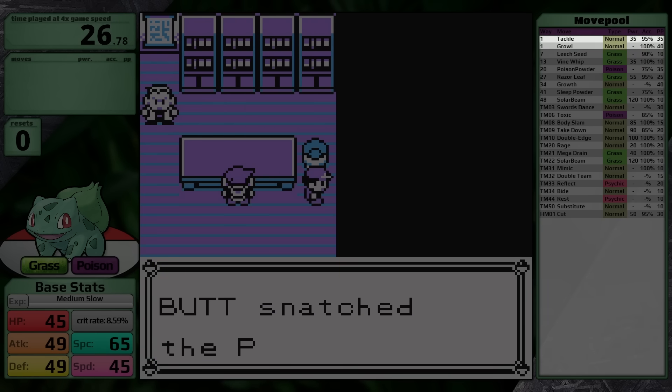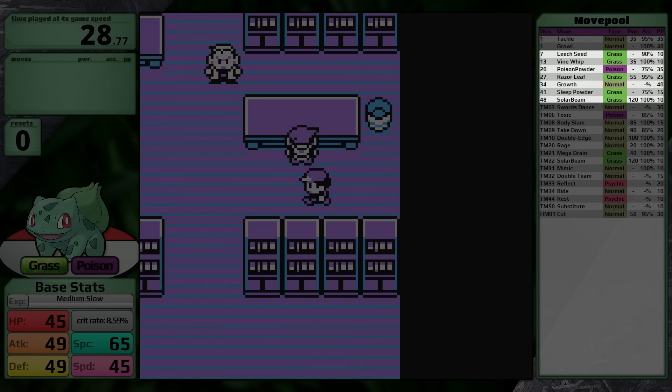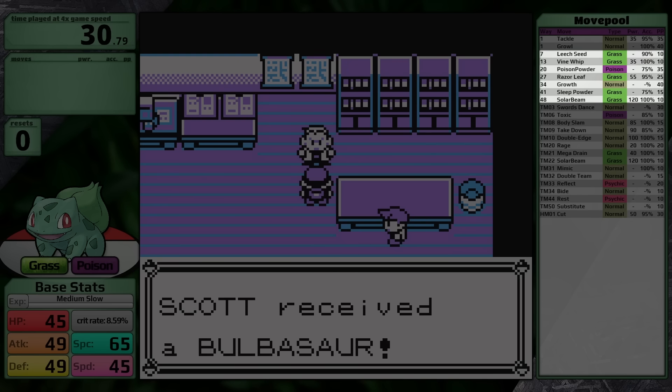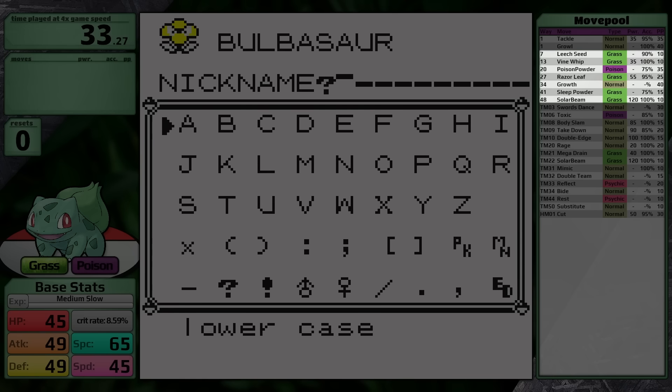Through level up, Bulbasaur starts with Tackle and Growl, and then it gets Leech Seed, Vine Whip, Poison Powder, Razor Leaf, Growth, Sleep Powder, and Solar Beam. Honestly, some fantastic moves. It's a bit annoying that Leech Seed and Vine Whip aren't reversed — learning Vine Whip at level 7 would be much more useful for the early game when the first major hurdle is Brock.